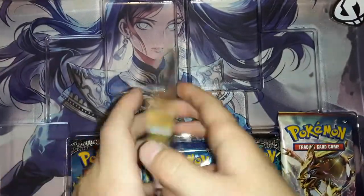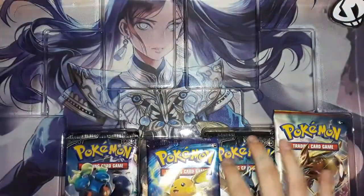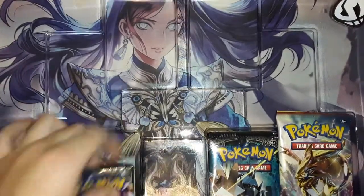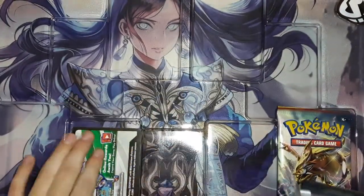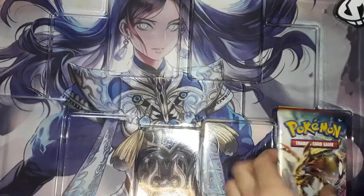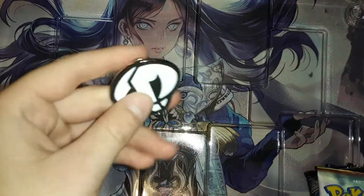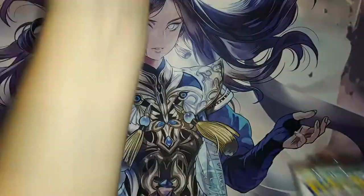Alright. Now we have a Breakpoint, X and Y. We have Evolutions. We have Sun and Moon Burning Shadows. We also have a code card — go enjoy these free Pokemon. And we also have the pin, and I'm going to put that on my backpack.